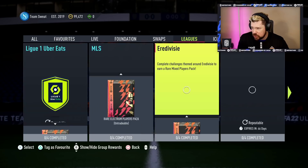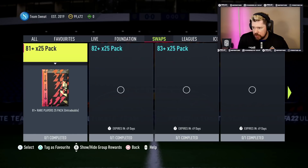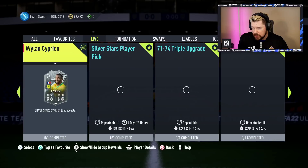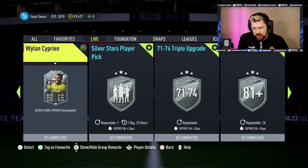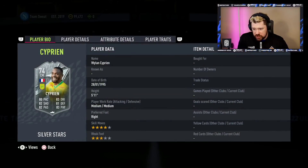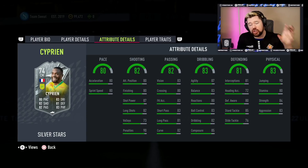Do we get Pims today? That's the question. Nothing else there. Nothing for swaps. For the lives it's going to be just Cyprian - that's still there. So it's just Cyprian. Four-star skill moves, three-star weak foot. That is a cool card. All I need from EA from this point onwards is to give us more reasons to play with silver cards going forwards.